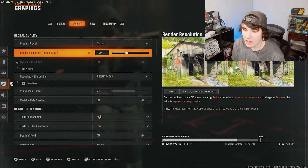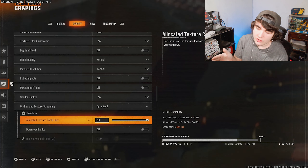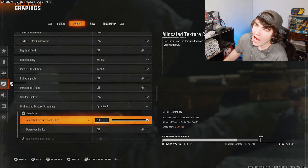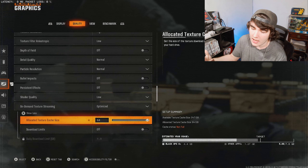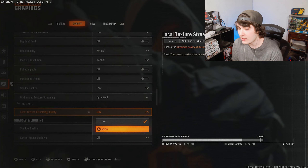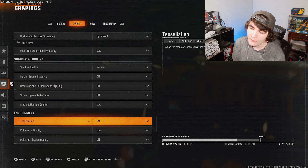Another thing I've seen people recommend to reduce packet burst is changing from 'Optimized' to 'Minimal' and lowering your allocated texture cache size. I don't do either of those things — I keep my texture cache size at max, because logically a higher cache stores more without needing to download and overwrite. As for Optimized vs Minimal, I just don't notice a difference, though if you have really bad internet you might. My local texture streaming quality is set to Low — I've toggled between Normal and Low and just don't notice a difference.